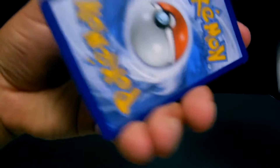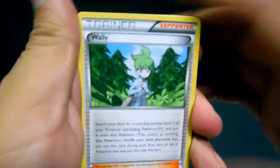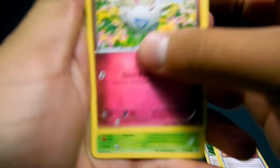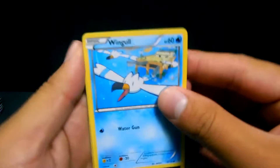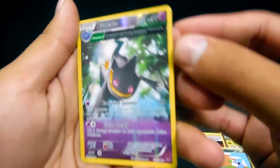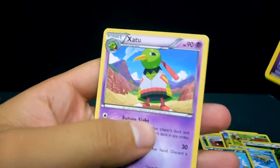Another code. We have a Wailmer, Silcoon, Ultra Ball, Togepi, Nincada, Dunsparce, Wingull, Dratini — a reverse of a Banette — and the rare for this one is a Non-Holo Zangoose. Not bad.